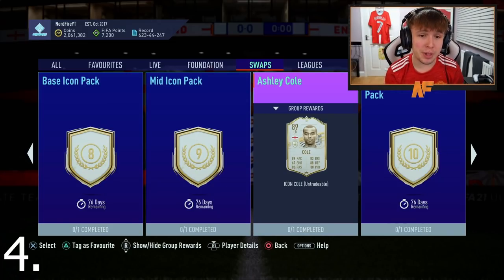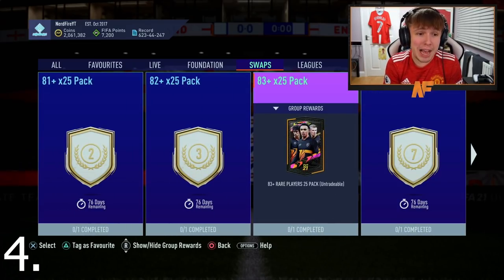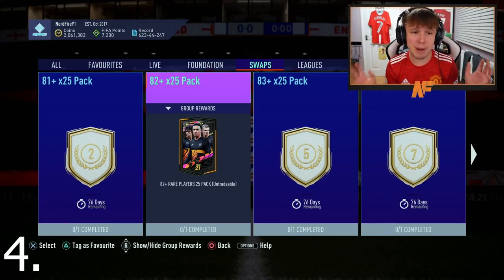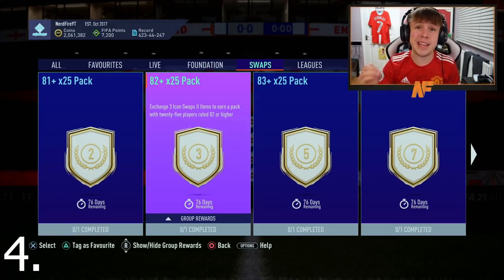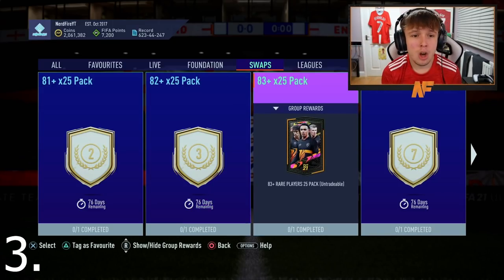At option 4, you can get an even better option for just one more token — the mid or prime icon pack — giving you a prime icon and the 83-plus and 82-plus alongside it. That's the better option if you can get that extra token. Maybe you can't — maybe it's the Champions one you struggle with — but if you can grind that extra token, the mid or prime is the way to go.